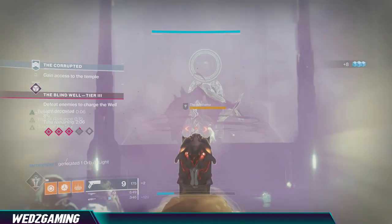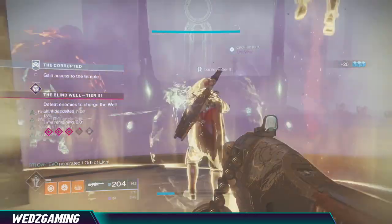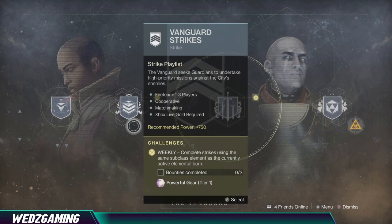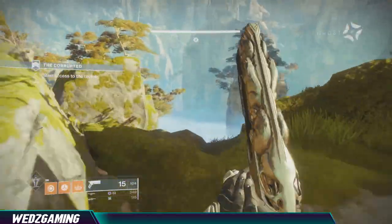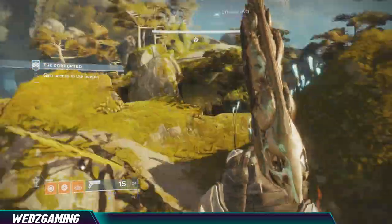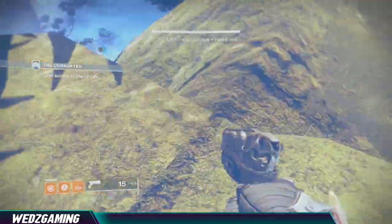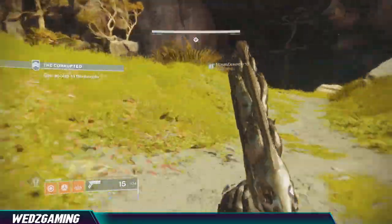You can get this done in about 30 to 45 minutes. The fastest way is to find a fireteam of three and run the strike called The Corrupted, located in the Dreaming City. You have to go through the Vanguard strikes playlist and keep launching until you find The Corrupted — it may take a few tries, but be patient. Once you land in the strike, turn around and make your way to the Blind Well.